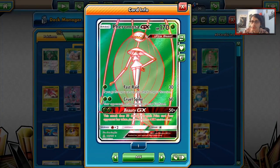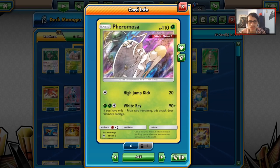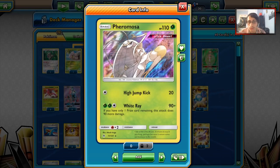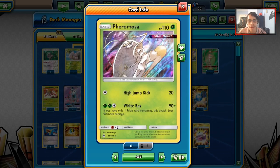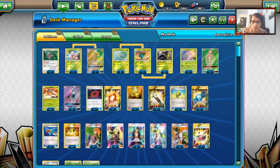We do have 2 Fhermosas — the GX Fhermosa, which is pretty strong, and a regular Fhermosa with High Jump Kick and White Ray. White Ray is kind of its best attack. It is an Ultra Beast, and notably it has no retreat cost at all. So we are playing one Fhermosa GX and one normal Fhermosa.